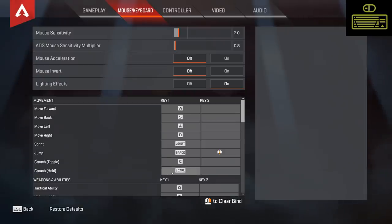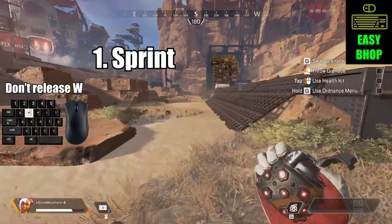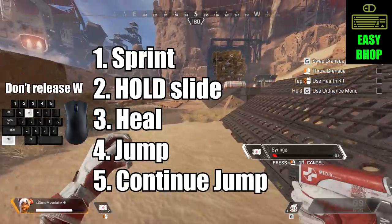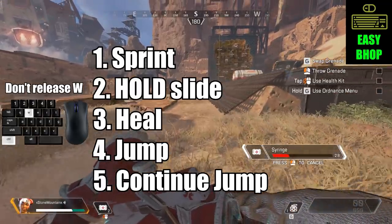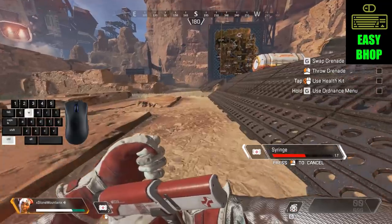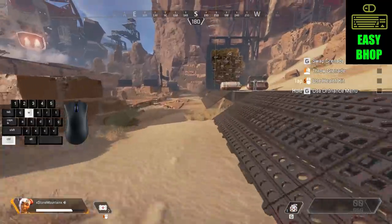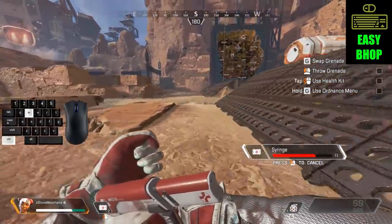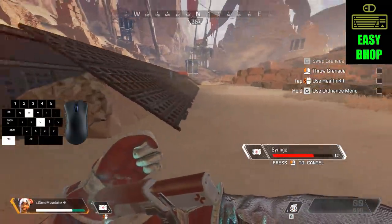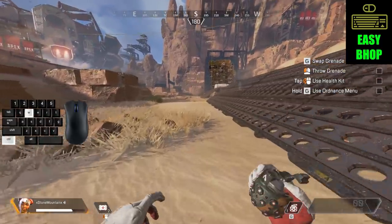Now we're ready to get started with what I call the easy B-hop. Make sure you're sprinting for at least one second and then go into your slide. Once you're sliding, you can begin healing using scroll wheel, jump, and then repeatedly jump every time your character is hitting the ground. This method will take a little practice to get the rhythm for, but is easy to pull off and will let you get behind cover much faster than just slowly walking trying to heal. You can use the A and D keys and moving your mouse to get a little better positioning, but because you're holding W, this will just reliably move you forwards and is a good place to start.